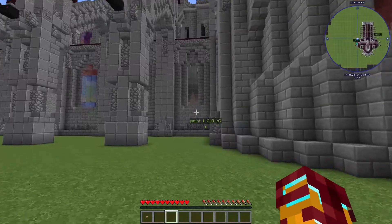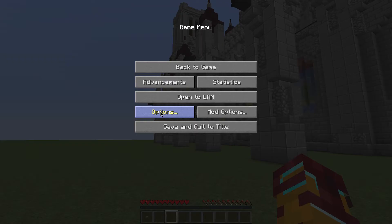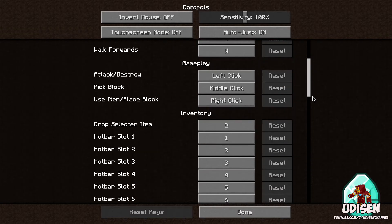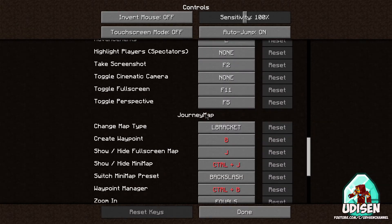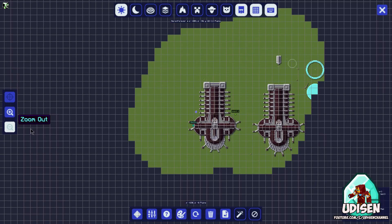Now, why this might not work for you. Reason number 1: for example, the G button does not work for you. Go to the main menu, go to controls, scroll down and find Journey Map. As you can see, G button also uses another mode, so I change it to the M button. Press left mouse button, then press the new button and press done. Now if I press M button, I open Journey Map again — extremely easy.